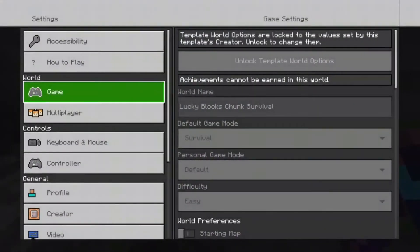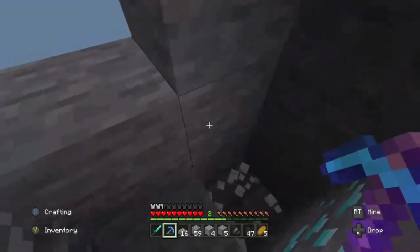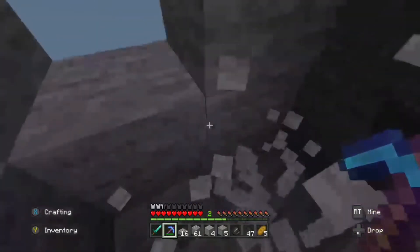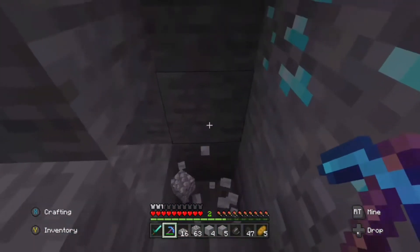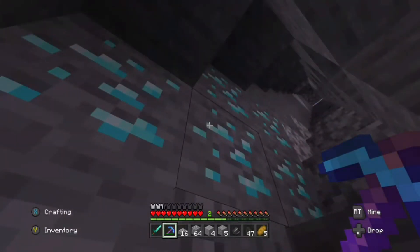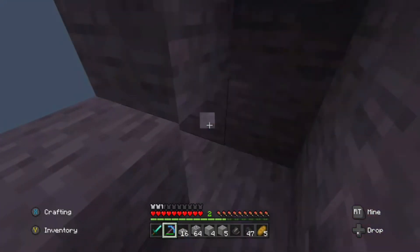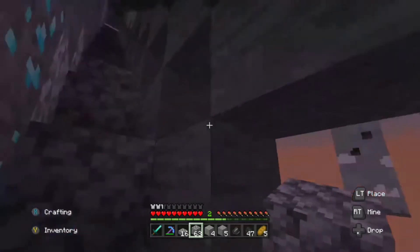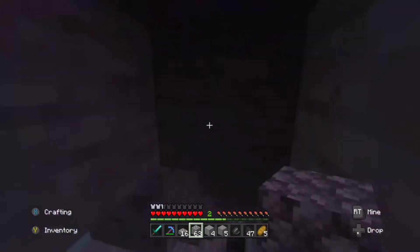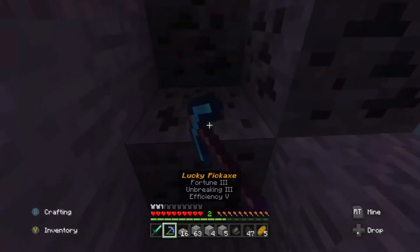Press start, go to settings, go to game — under the world tab, game — and turn our coordinates on so we can check our position. Dude, there are like five diamonds right here so far. What the heck is this? There's stone brick under here. Stone brick? Yeah, what is there — a stronghold underneath us or something? Maybe there might be, or maybe it's a spawner and the blocks are different. Yeah, because there's a lot of skeletons. There was a spot — there it is. There's a spot where I saw a bunch of coal.